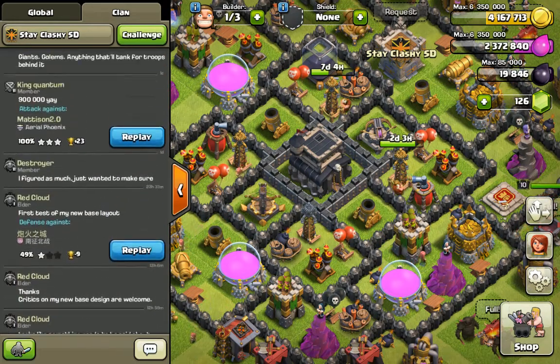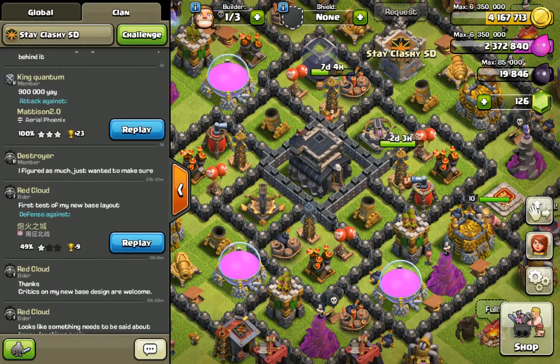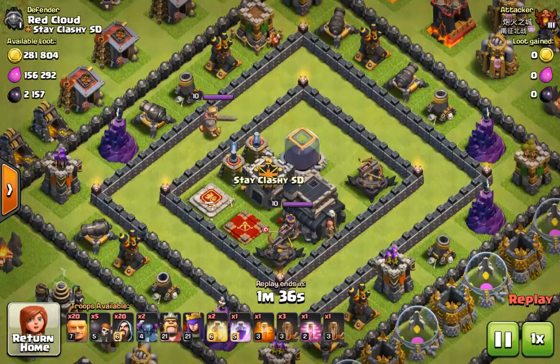I'm going to show a war base raid. RC, Red Cloud, of clan State Clash ESD, has developed a new base — his own design, instead of a web-based design.